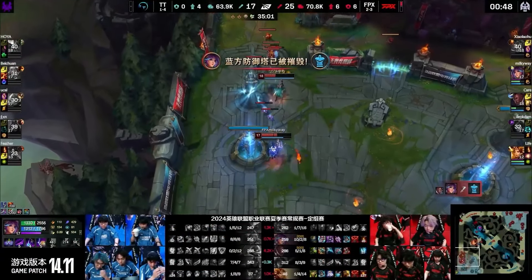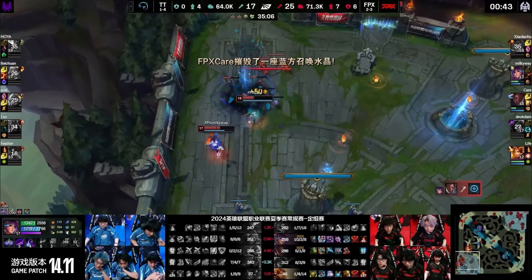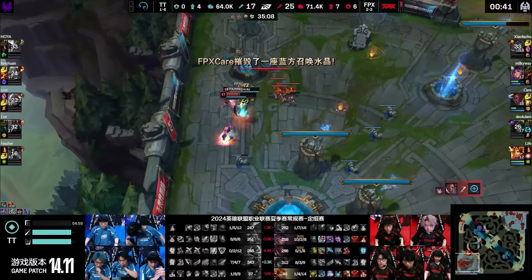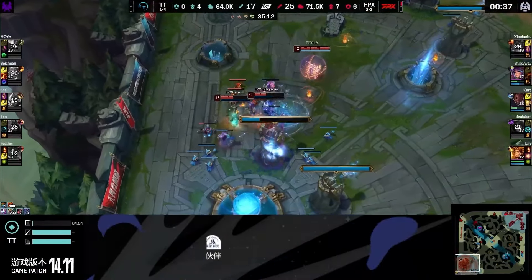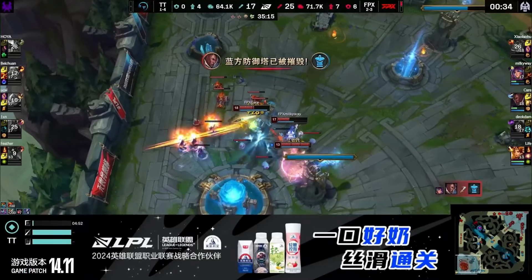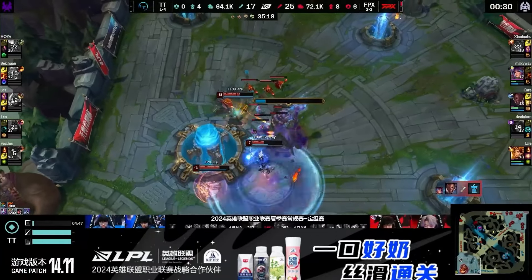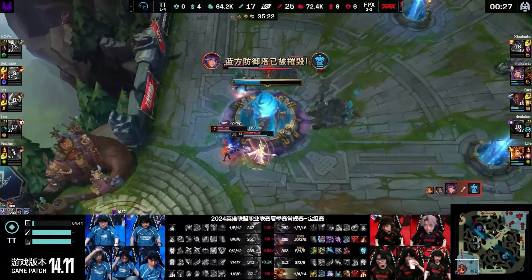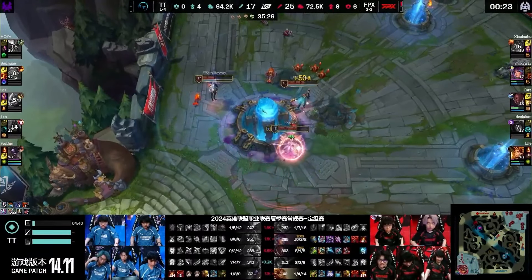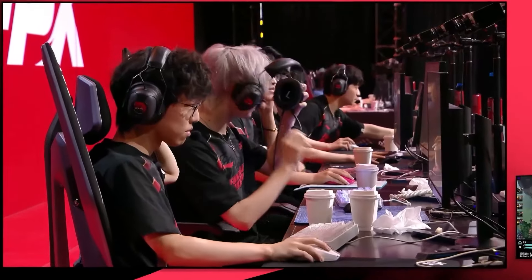FPX slingshots onto ucal and they've got this game — six minion waves, no one alive for 15 seconds. FPX take the series 2-0. They're moving to three-and-three, waiting for the EDG and JDG series to play out. They needed a 2-0 and now they are going for their push into the ascension group for the next round. FPX claim a 2-0 over TT.